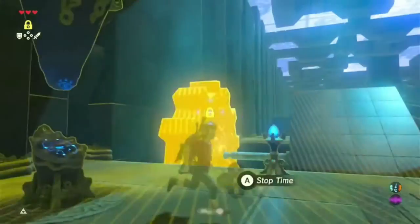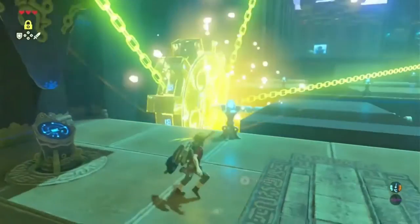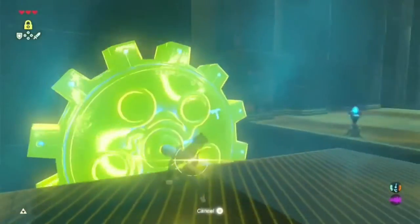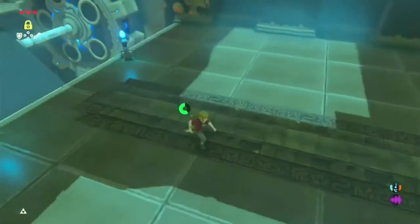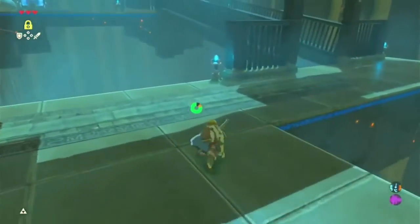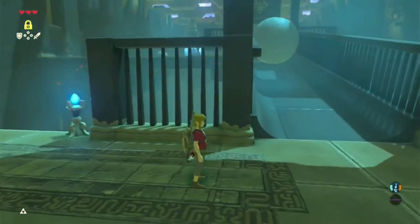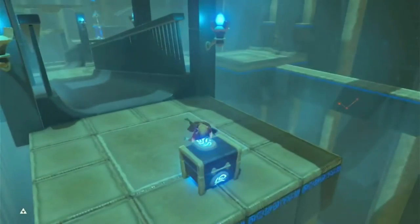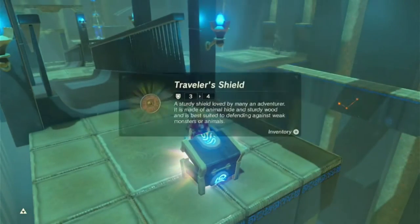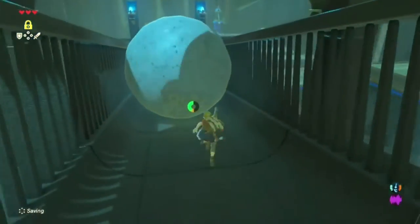Rune obtained. Now we're gonna freeze that, unfreeze it, and jump across — that was a close one. Just gonna wait for this to roll past. Nice. And if I'm not mistaken we get a Traveler's Shield. Nice! Now we're gonna follow the boulder all the way down.